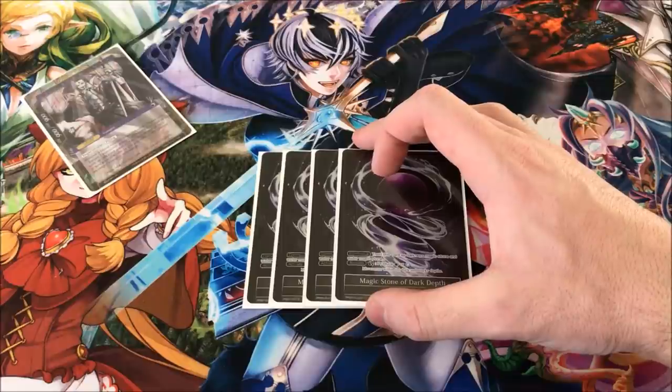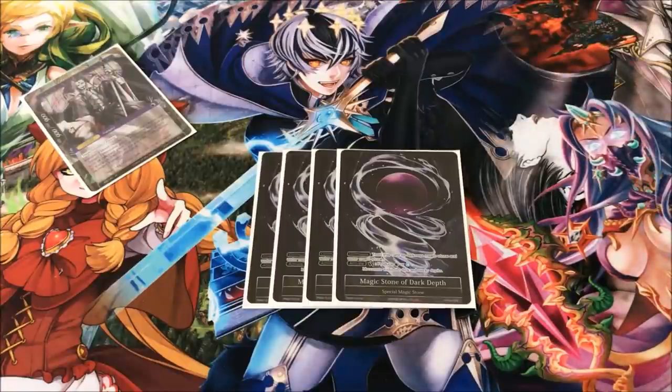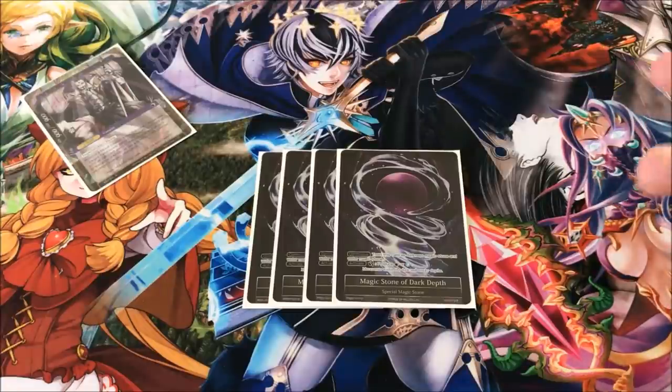In terms of mana, I went with 4 Dark Depths because I still really wanted Space Time. I wanted really heavy removal for the field and the hand — mainly for the hand because Mikage already handles the field — but I wanted some draw power with heavier removal. Space Time Anomaly hits J-rulers too, so I thought it'd be really good, so I wanted to play the blue.